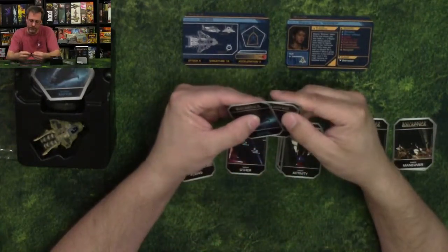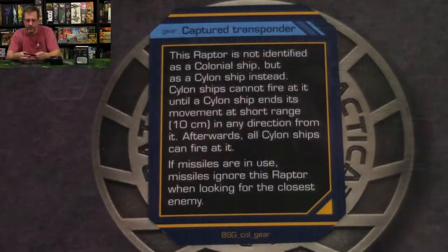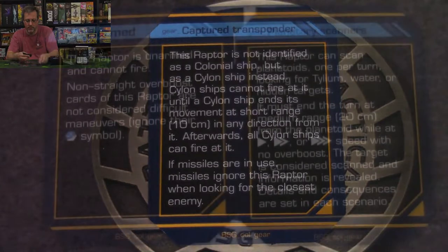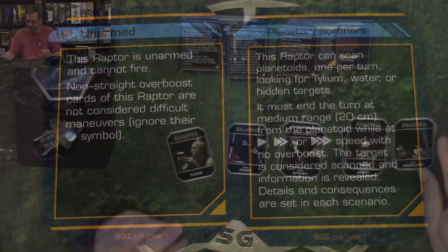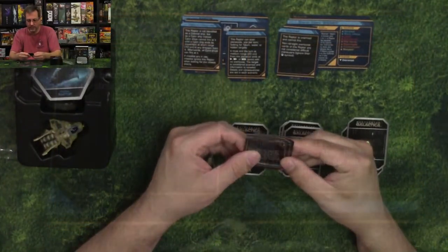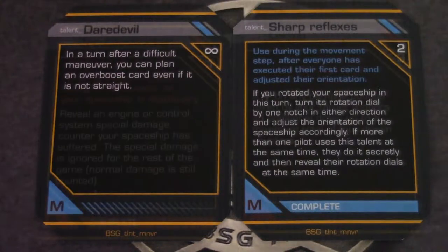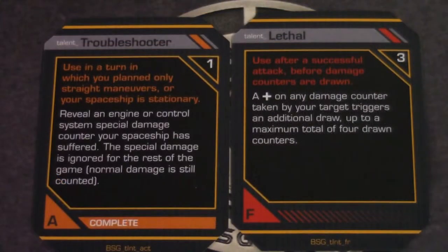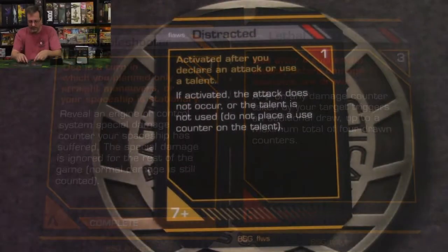So we get three Raptor gear cards here: Capture Transponder, Planetary Scanners, and Unarmed. With Maneuvering you get Sharp Reflexes and Daredevil. With Firing, Superior Aim and Lethal. The Flaws card is Distracted.